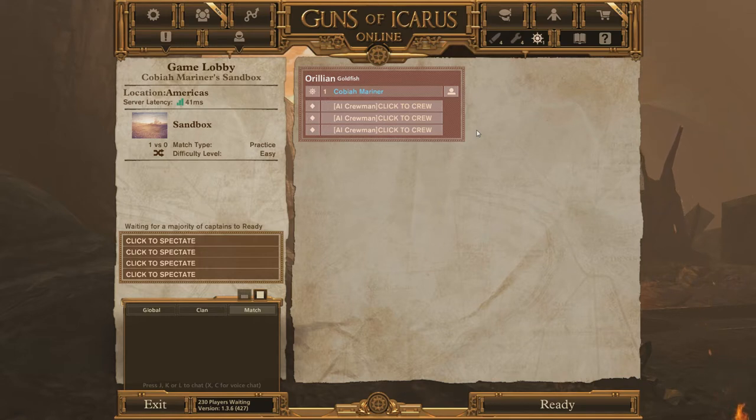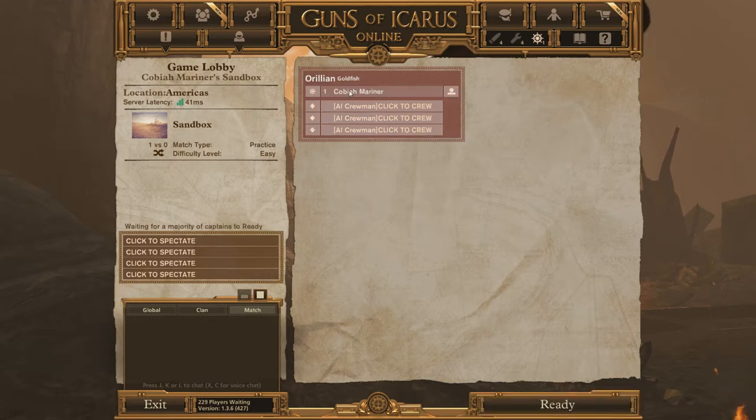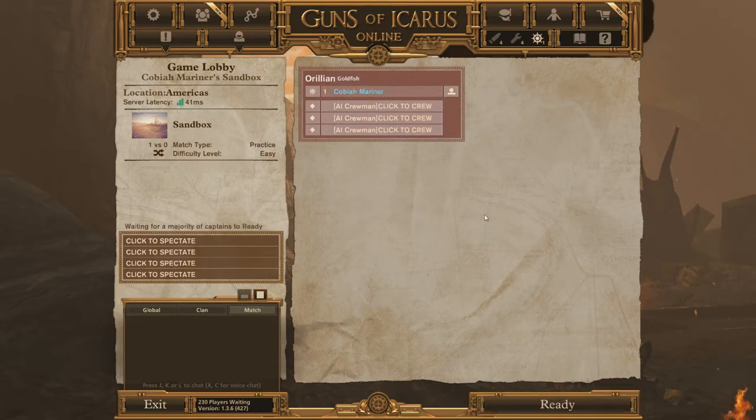You click on a slot in a ship to join its crew. These bottom three slots are the crew slots, and this top slot is for the captain — the pilot of the ship. The ship I'm using is a Goldfish; it is the default ship and I'm using the completely default loadout — I have not messed with it at all.